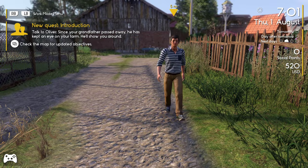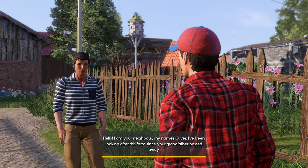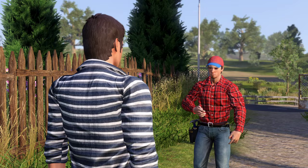Here we go. We're going to take a look at Oliver. Once he's done talking, we'll compare. He says: 'Hello, I'm your neighbor. My name's Oliver. I've been looking after this farm since your grandfather passed away.' I'm sorry — nice to meet you, Oliver. I appreciate your help. So this is my heritage?